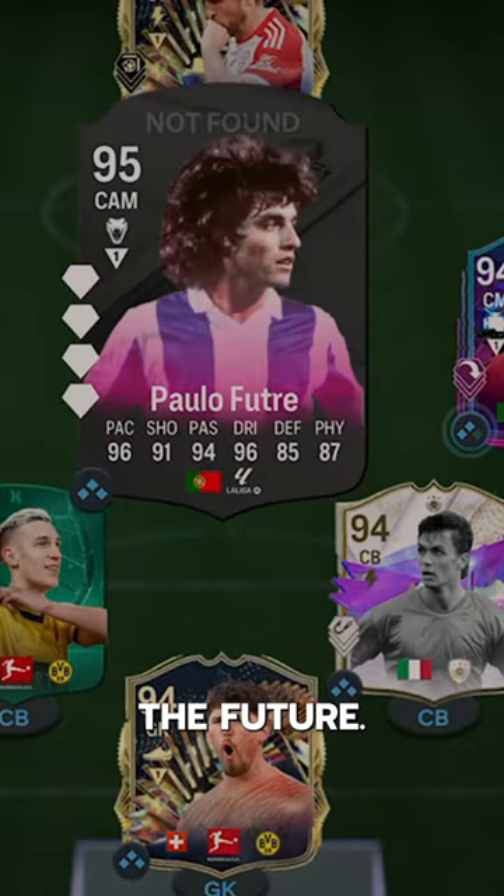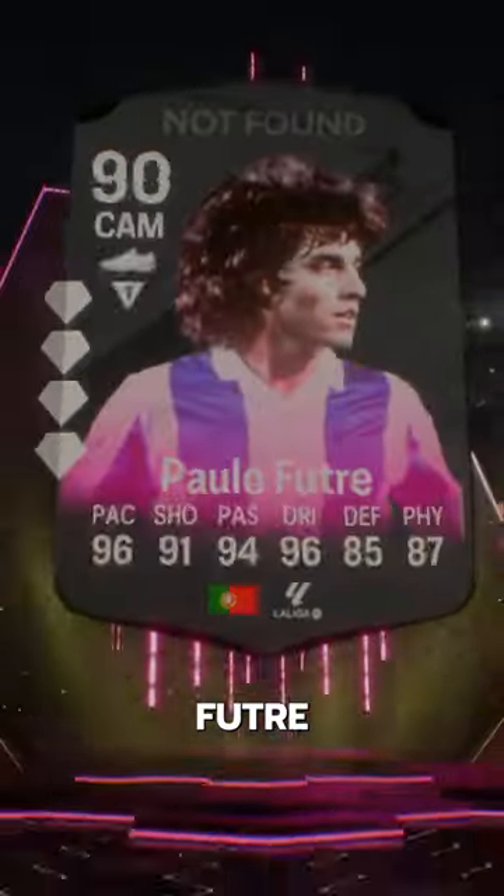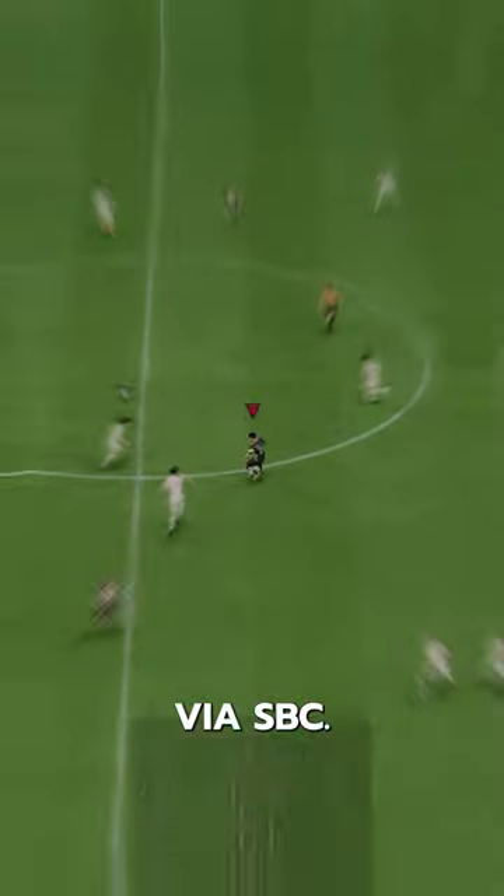The man from the past, named after the future — welcome to Baller or Bust. Foodie's Foodry: Fooder goes for just 90k via SBC.